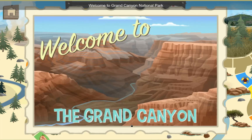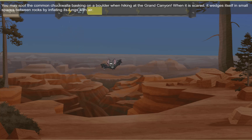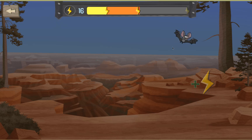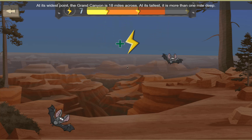Welcome to Grand Canyon National Park. There are 22 species of bats that live in the Grand Canyon — they fly fast. Can you spot them? You may spot the common chuckwalla basking on a boulder when hiking at the Grand Canyon. When it's scared, it wedges itself in small spaces between rocks by inflating its lungs with air. At its widest point, the Grand Canyon is 18 miles across. At its tallest, it is more than one mile deep.